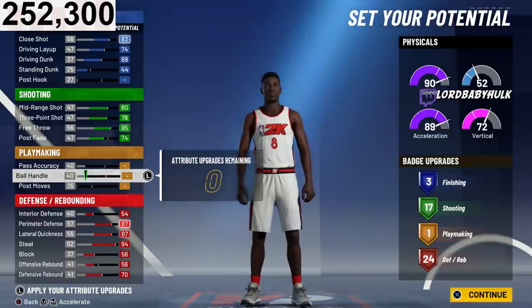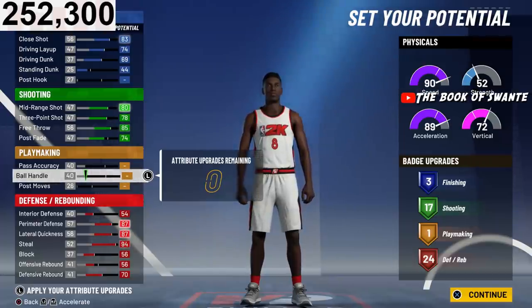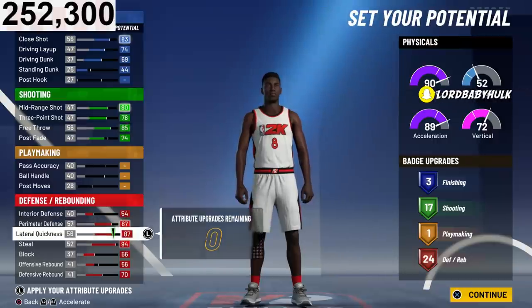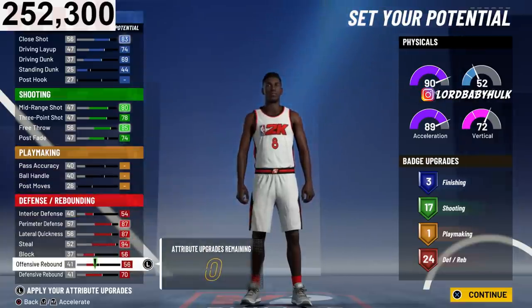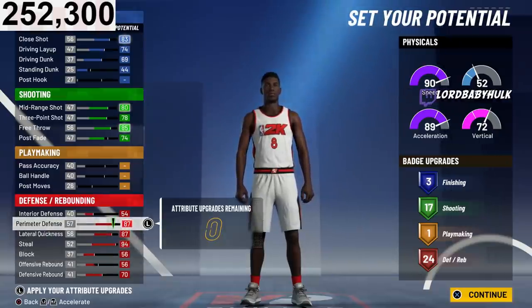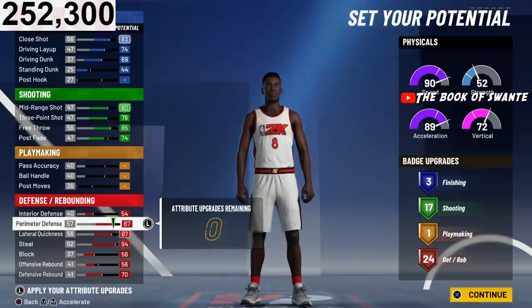You get 17 shooting badges — that's a lot and that's good, especially for gold. For defense you need that interior maxed and all that. And if you want, you can knock shooting down to 16 and upgrade offensive rebound. I think this is the best stat setup for a perimeter lockdown build with this pie chart for comp.